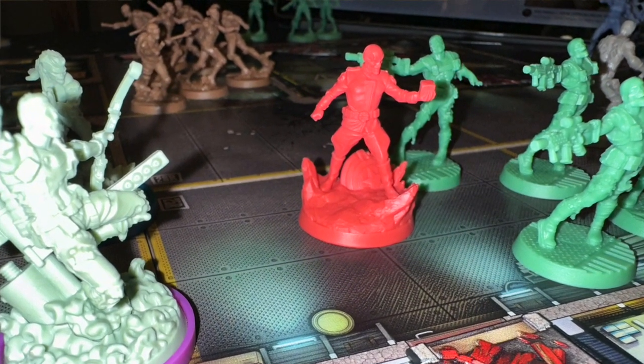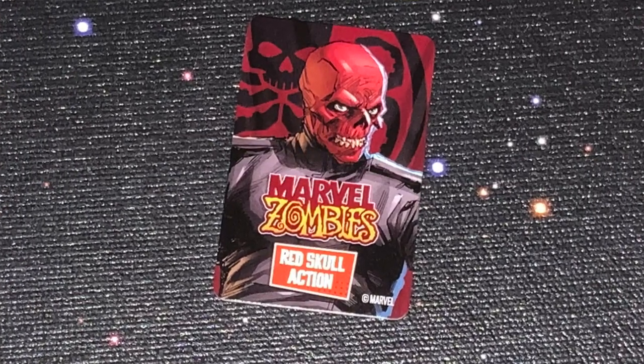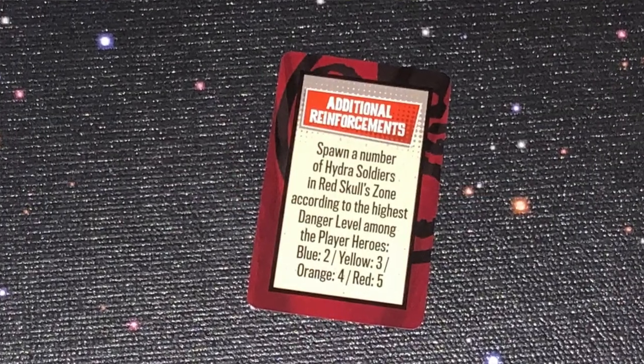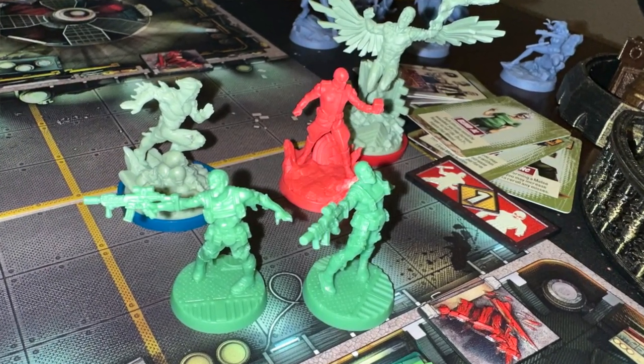Red Skull always comes last in targeting order — even if he's with Hydra soldiers, you have to take them out before you can get to him. That's different because usually big baddies come first in targeting priority. He also fires from one space away with a range of one, making him particularly deadly. Critically, he has a Hydra deck: whenever he's on the board you draw a Hydra card and something bad happens — it may empower him or cause other nasty effects. When he spawns, he always spawns with a couple of Hydra troopers.